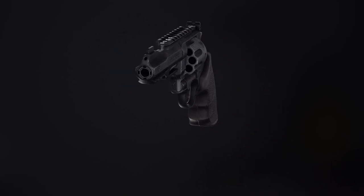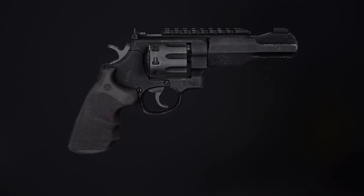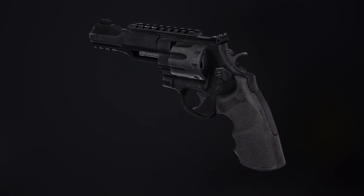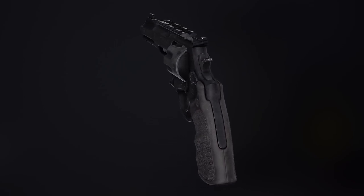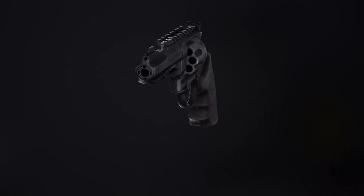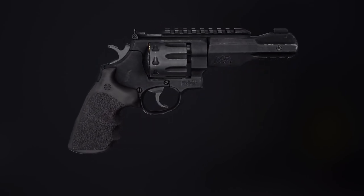The key difference is that it sports an eight-round loader, which is not very common with revolvers. It uses .357, which I can only imagine is not only going to pack a punch but is also going to be obnoxiously loud. In the footage, it does also have a rail on the top — does that go with standard Picatinny rails for any kind of optic? Yes. It has a built-in rail on the bottom of the barrel too — it should fit like a small laser maybe.